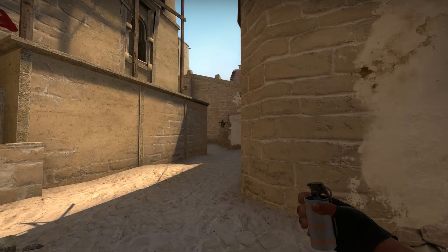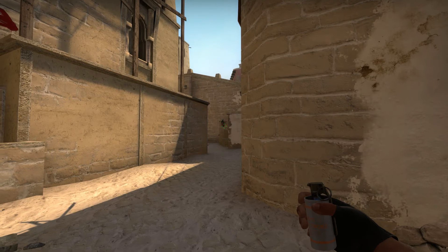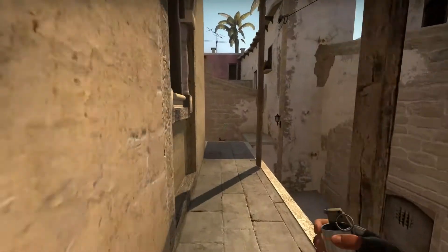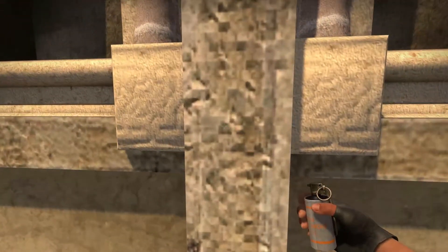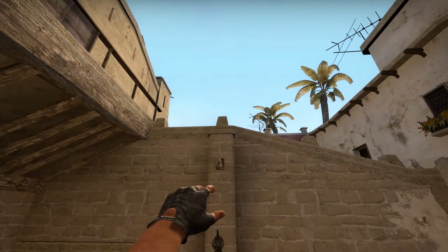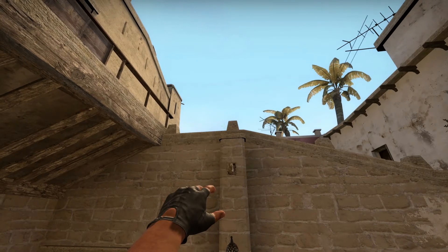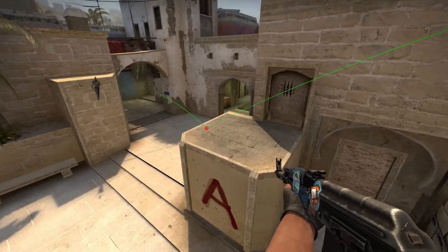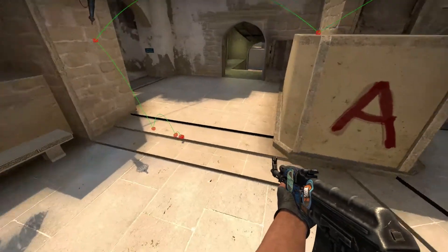So you've got one smoke for CT and two different smokes for stairs. The last one is for jungle, and this one is very crucial because players from jungle or connector can really make your life horrible on the A-Site. Jump on our favorite step, go up here, go to the favorite post right here — but this time don't use it as the middle of your monitor. Instead, slightly aim to the left, then release the smoke.